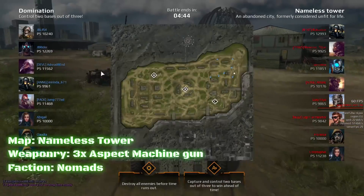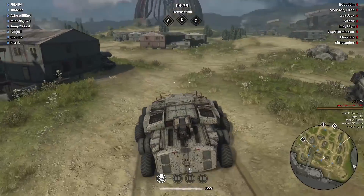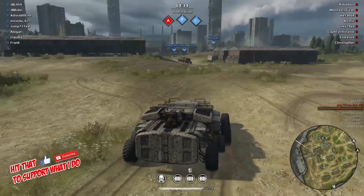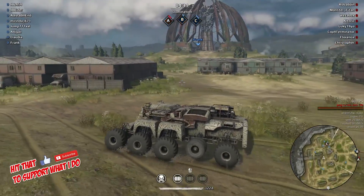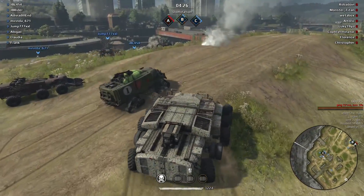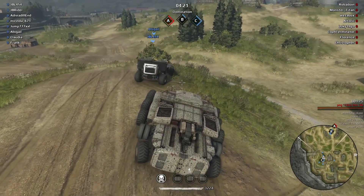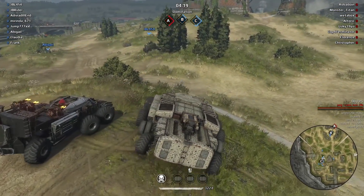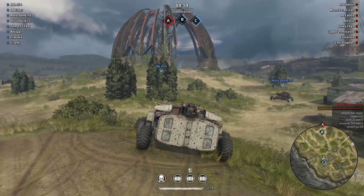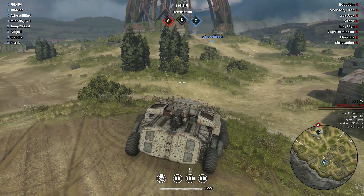We are at Nameless Tower. We ditched the MG13 equalizers and we're just running the aspects now. I think with aspects this build can be a lot more effective. I really hope they buff the MG13s — it's a cool weapon, I love it, it's just really weak. It's only really useful in reach. We have two people in the center. Alderad is still using the Fortunes, I see.